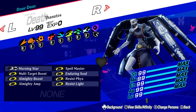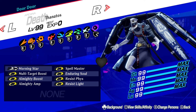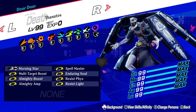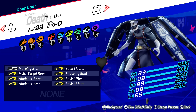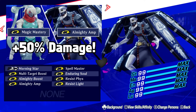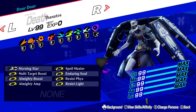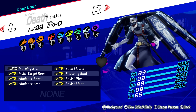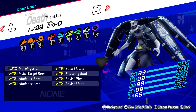The first build is a standard almighty setup with Morningstar. We have both Almighty Boost and Almighty Amp for more damage, Spellmaster for lower SP costs, followed by some defensive passives. Almighty Amp is a skill mutation only move — you can see a previous video I did on how to get it. Almighty magic isn't as strong as Fizz or other types of magic in Reload, but in exchange it can't ever be blocked and it's applicable everywhere, so having an almighty persona is still pretty nice.